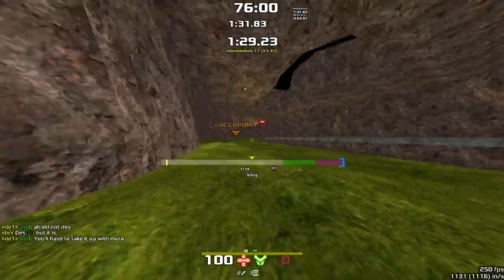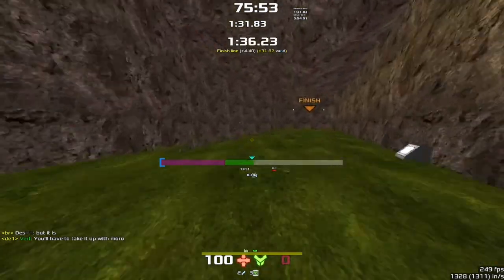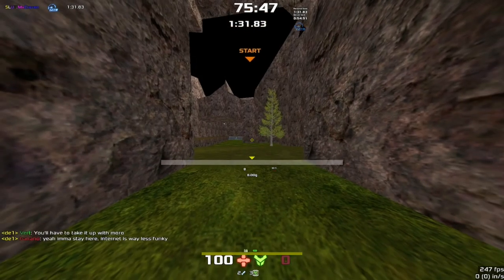Here again you can cut by jumping over there, just going your diagonal. We are very, very close to the finish now. And we are going to be across the line. So that is your very basic 100% walkable route of XDWC.